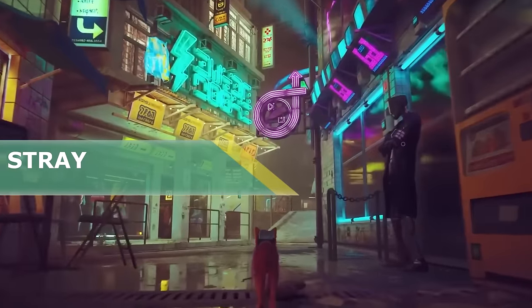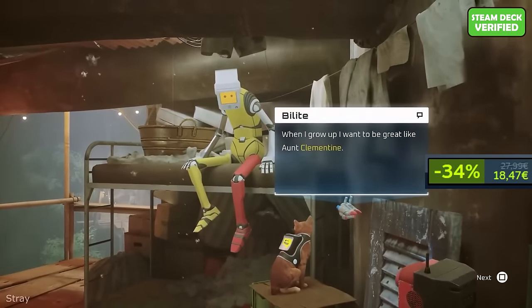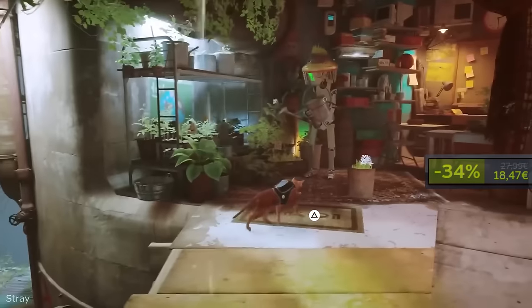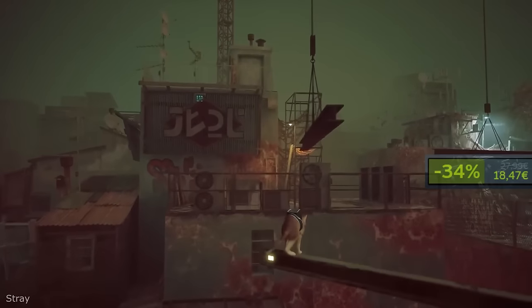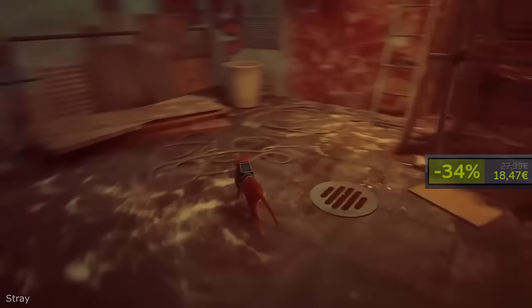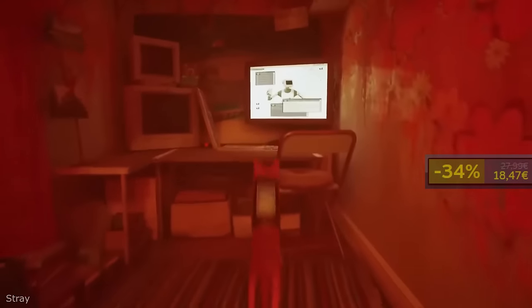Stray. The game has an overwhelmingly positive review score and is worthy of the full price without a doubt, but now you can obtain it for a little bit cheaper. This is a cat simulator, but not a usual one — the game is set in a cyberpunk world. It's a third-person cat adventure set in detailed neon-lit alleys of a decaying cyber city and the murky environments of its seedy underbelly. You can roam surroundings high and low, defend against unforeseen threats and solve the mysteries of this unwelcoming place inhabited by nothing but unassuming droids, dangerous creatures and things.